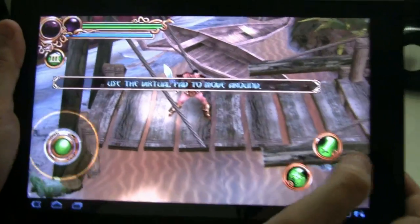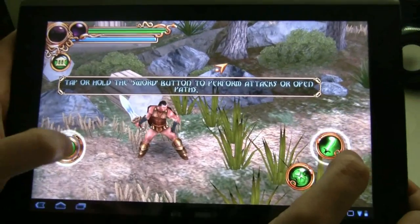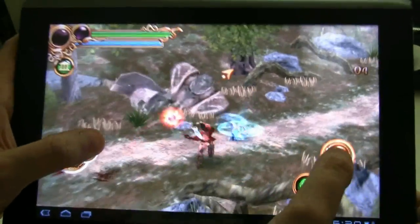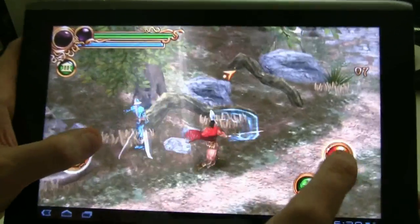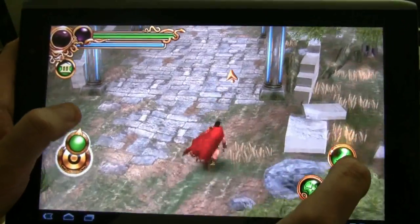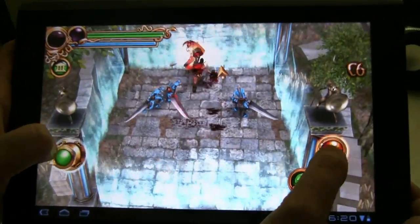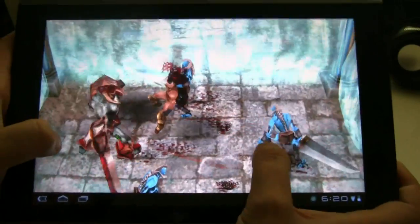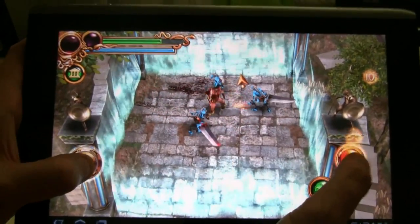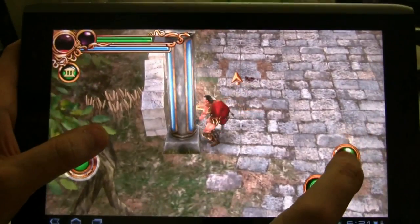Heroes of Sparta is another cool beat-em-up game with fantastic graphics. Let's go kill some Spartan enemies — this is Sparta! Pretty decent. It's available on the Android Marketplace for Tegra 2 devices. It was actually pre-installed on the Acer Iconia Tab — it's from Gameloft, so I can't tell you anything about the price. Check it out.